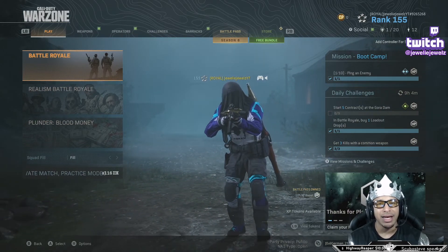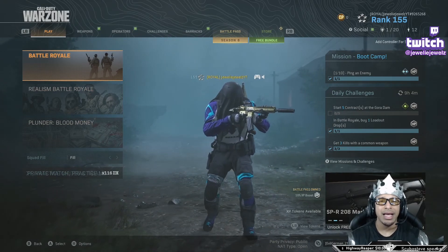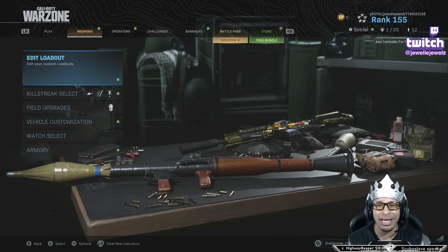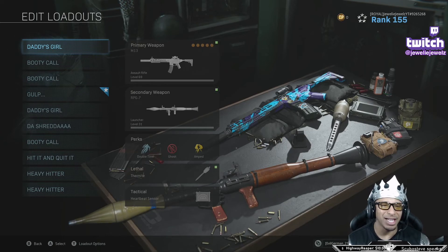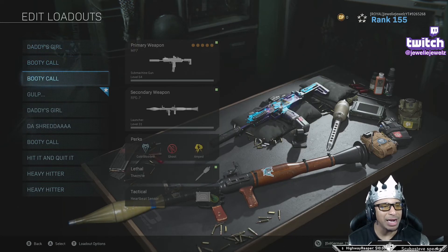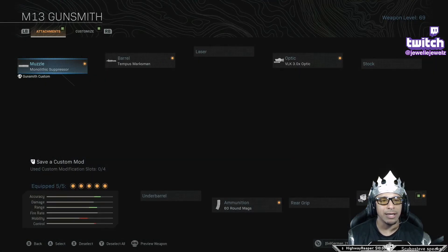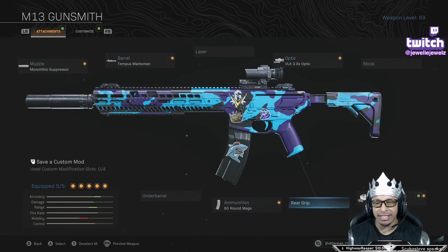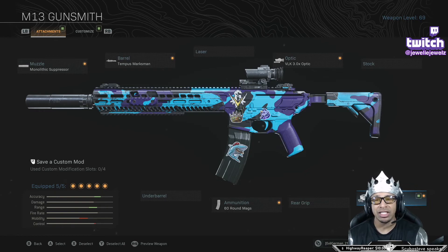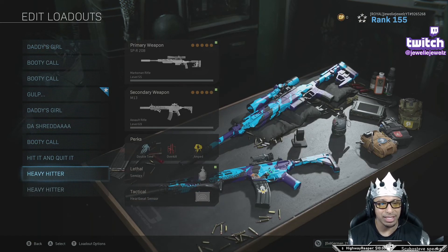I'm gonna show y'all two different loadouts for the M13. The one I'm showing first is the one I've been shredding with the most. It's called Daddy's Girl. What we have on it is the Monolithic Suppressor, the Tempest Marksman barrel, the VLK 3.0 optic, 60 rounds, and Fully Loaded. I use this class when I come back from the gulag and need a gun with Fully Loaded and Ghost. That's why my secondary is a rocket launcher.